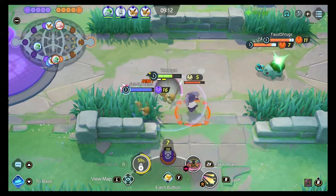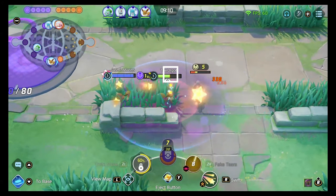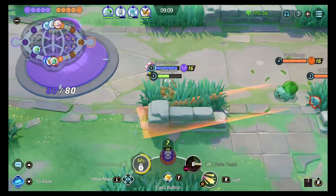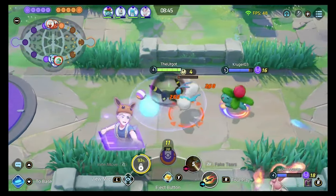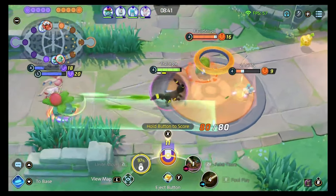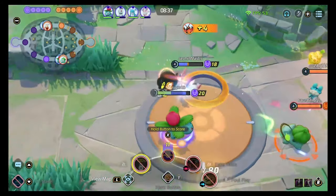Now we have Fake Tears, a move that gives you a shield, inflicts minor damage, but debuffs the enemy's defense and special defense. Think of this as a scaled-down Snarl. As Umbreon, you evolve at level 4 and you replace Swift with either Foul Play or Mean Look. Both are fantastic options, making Umbreon a truly exciting Pokemon.